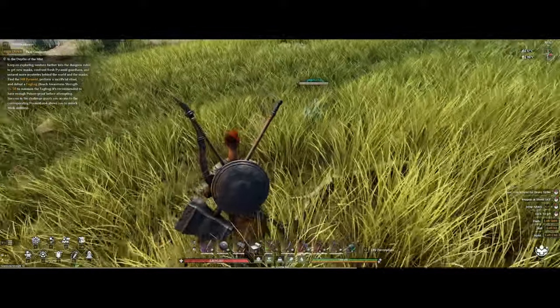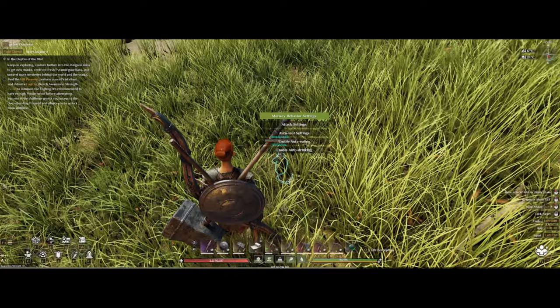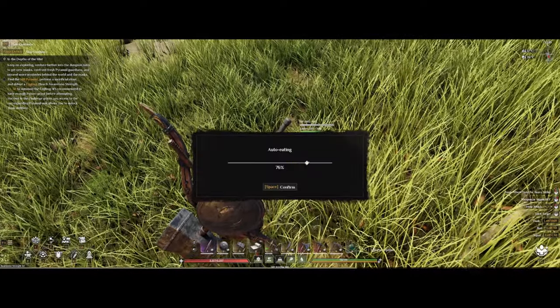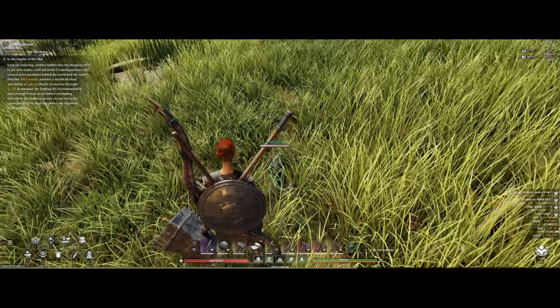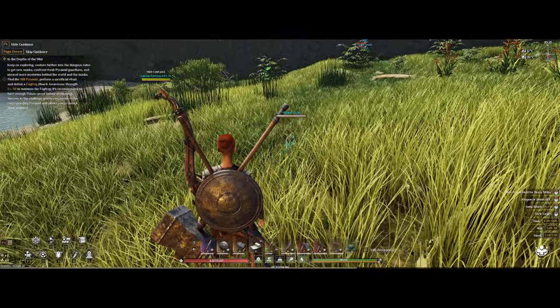One thing I recommend is to go to the monkey's behavior settings, enable auto eating, and adjust this bar here to 80%. This will make it so their mood will not drop too low and basically keep it up all of the time.